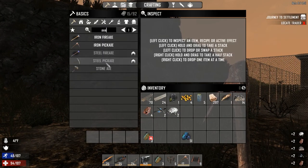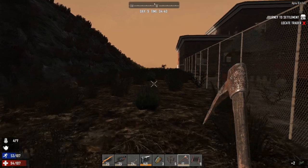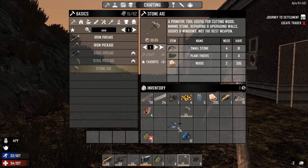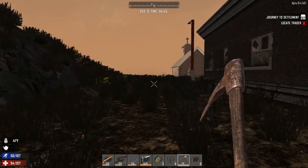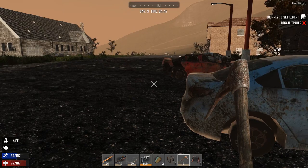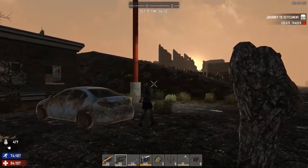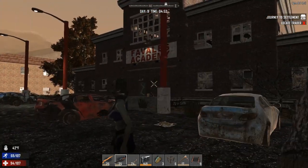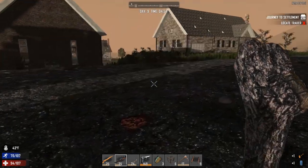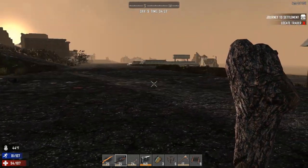We've got some stones and just need some plants. We've got everything we need right now. What I'm really looking for today is books, number one. Number two would be anything in the way of tools — wrenches would really help, because I'm going to need a wrench if I'm going to build a motorbike, and also if I want to build a workbench. One really good place to get some stuff would be this academy here — it's pretty big.